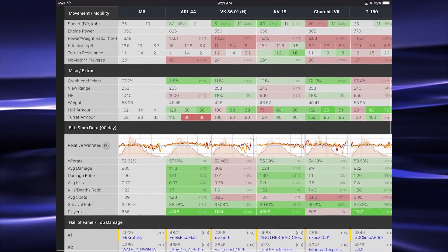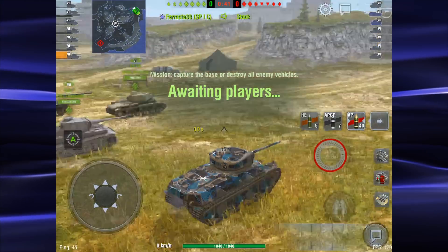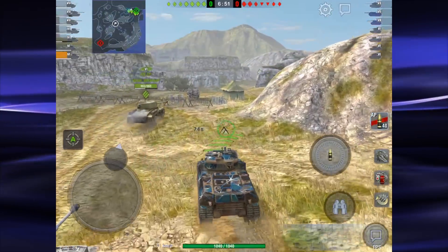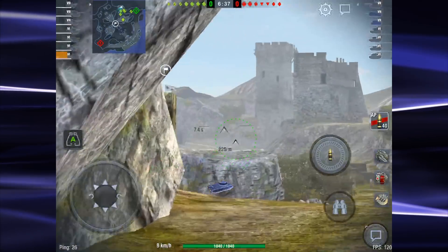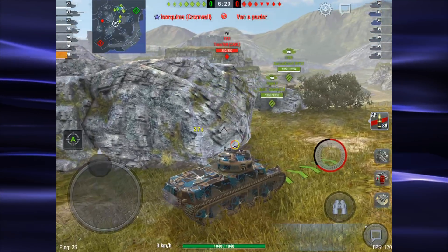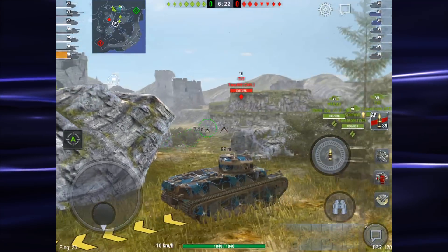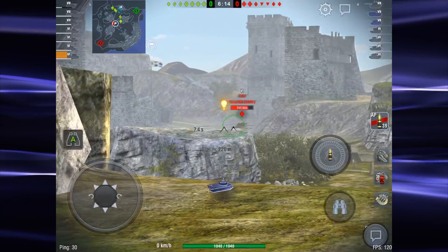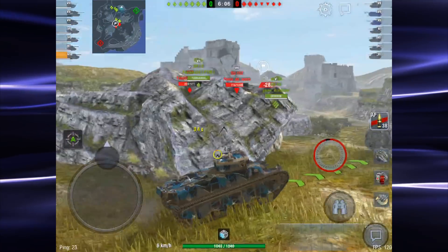We'll get into some gameplay here. First game, bottom tier, Naval Frontier in the M6 — just checking out our team and their team: three tier sevens. I'm going to be a little bit cautious at first, come up to this first little area and find that bush that everyone hides in, and just take one quick shot, see if I get spotted and back away. As I mentioned in the opening, you can see how big the side of this tank is, so you really have to be careful and watch the sides. Try to use that turret rotation to keep the tank in front of you.